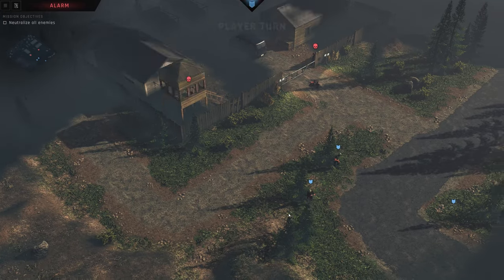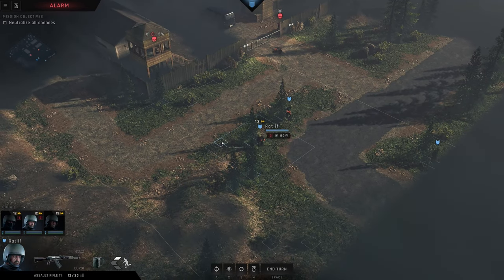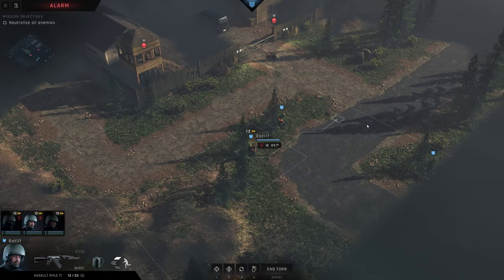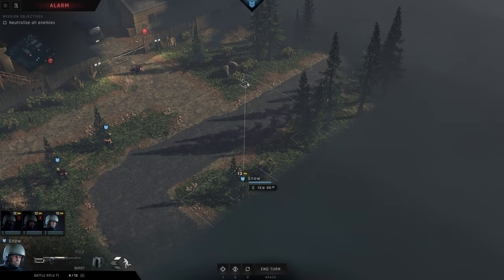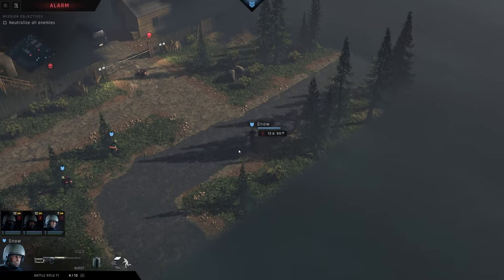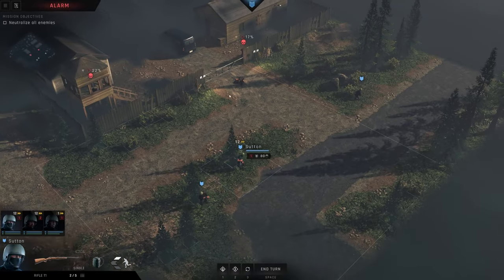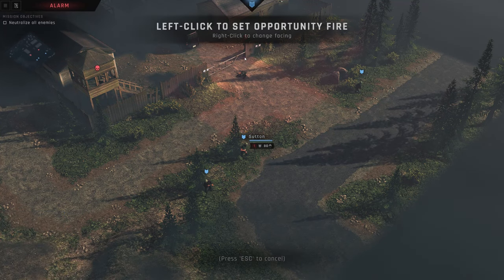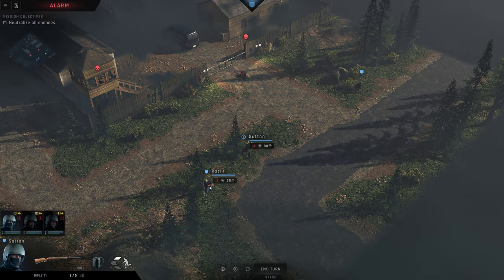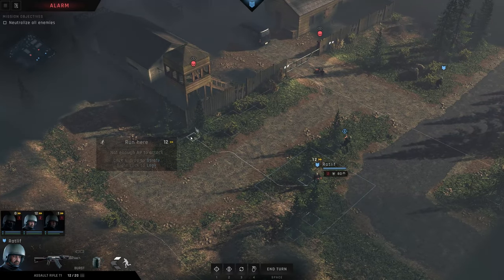This is pretty much useless — we need the grenade here. What about Snow? Maybe lure this guy out. Start moving closer with Radliffe.